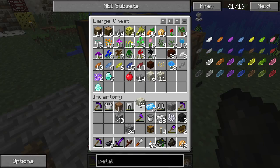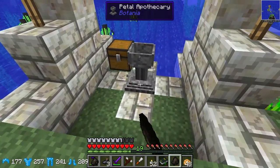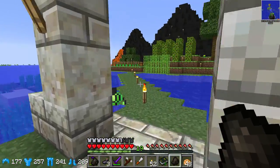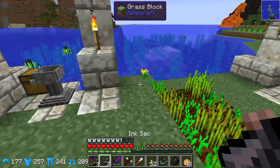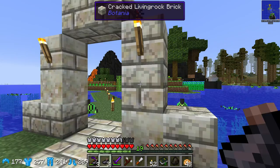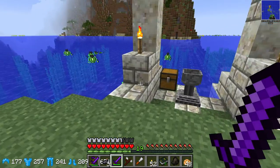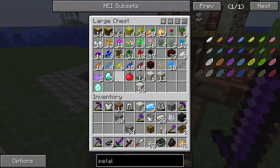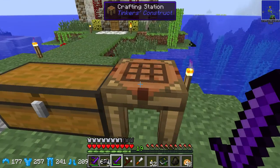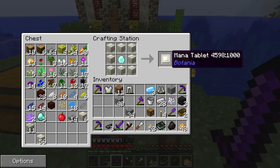So let's get to it. We've been making lots of this living stone — it's good to have a use for it. I've actually been using it to build. I've made these little areas here — this is my petal apothecary, and this is just the entrance to my little island of Botania here. These are living stone brick, and you can also make cracked brick. So we are going to make this mana tablet — we surround it like that, put that there. One mana tablet.